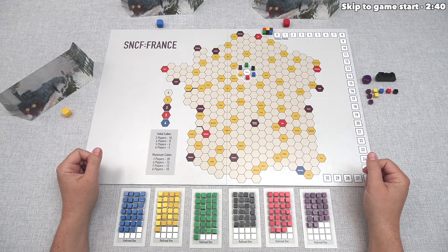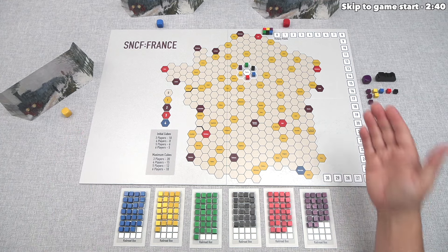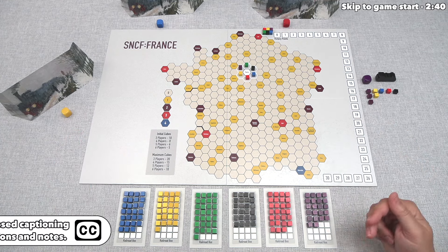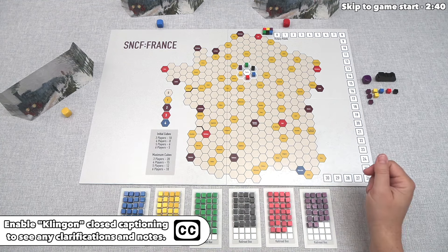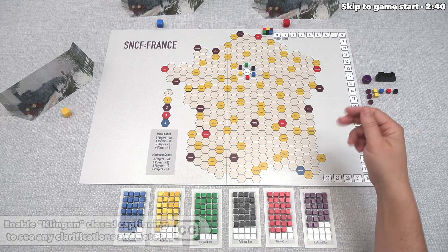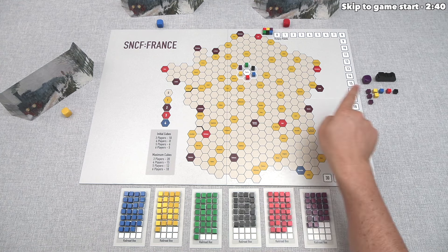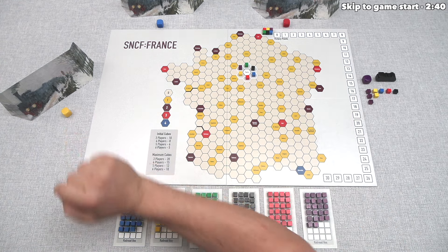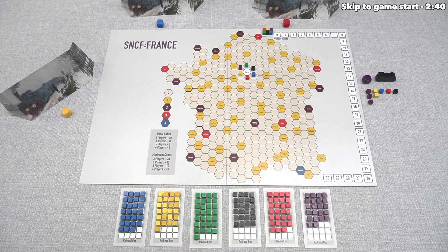Out here we have the game fully set up and ready to play for our four different players. Before I start, I would like to ask that you please turn on the subtitles, because I might make mistakes as I'm showing you the game, and those will let me put corrections on the screen. I will also put corrections below this video in the top comment. Also, these colored cubes do not come with the game — I'm using them to better differentiate between the players.